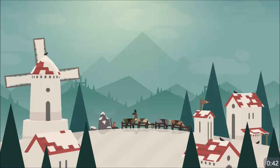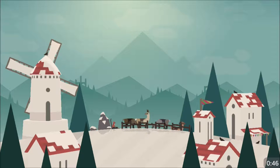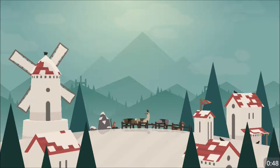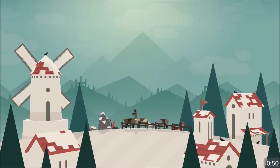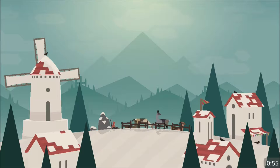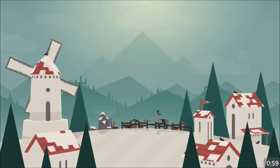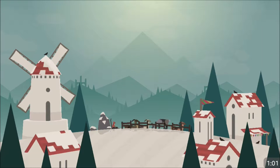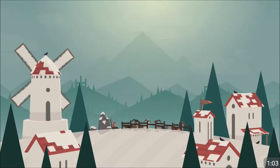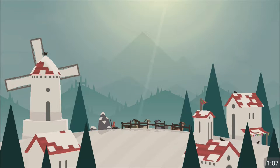So first before we jump into the game, let me give you a little idea. Right here this red guy — you are a snowboarder right there by the rock and you have these llamas right here, and this is your village. Now when you click on the screen, your llamas escape and so you hop on your snowboard, which is right there behind you, and you capture your llamas.